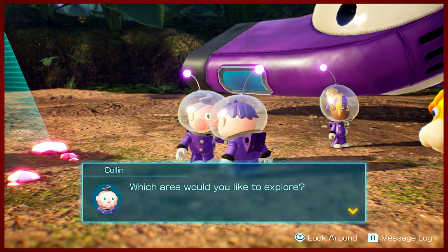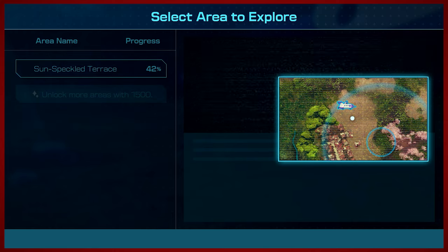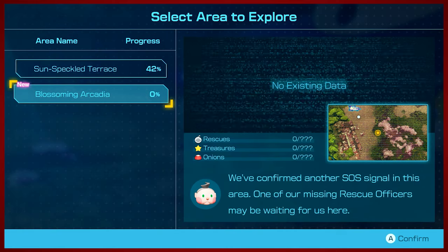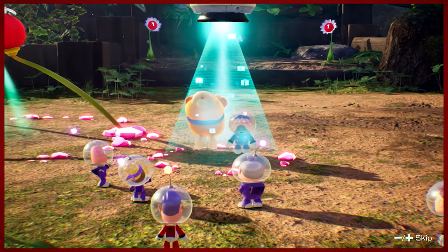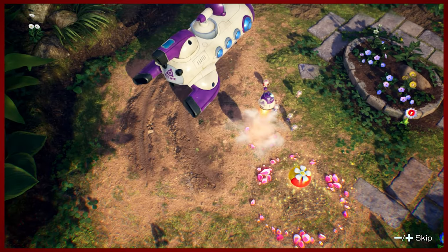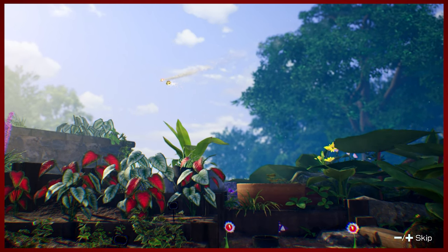The more you play, the more the area expands. This is basically Colin telling you that when you hit a certain Sparklium threshold, you'll unlock a new area — the Blossoming Arcadia. We're not going to head there yet. It probably feels nicer just to get these all knocked out sequentially. We'll be even better prepared when we do move on to new areas.